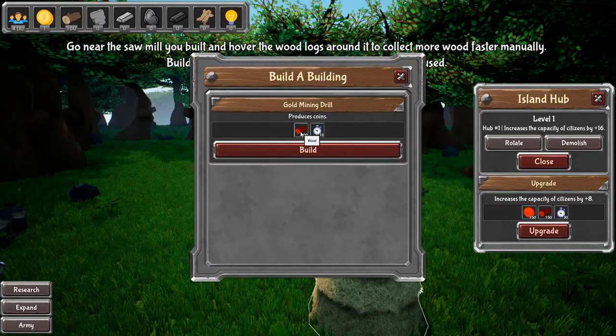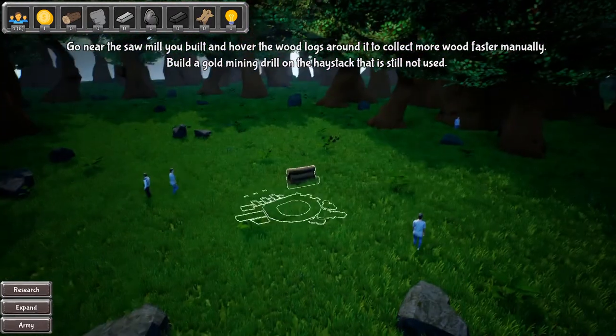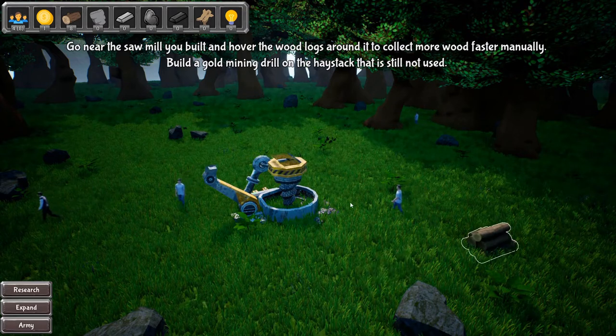We have 100 wood, don't we? Why is it red? Let me build it, but I don't know why it was red. So do we get gold now?